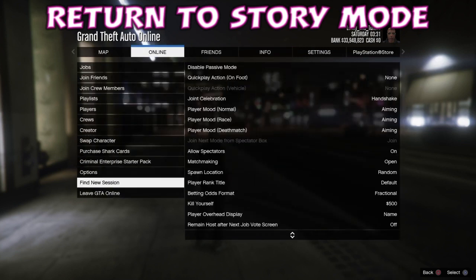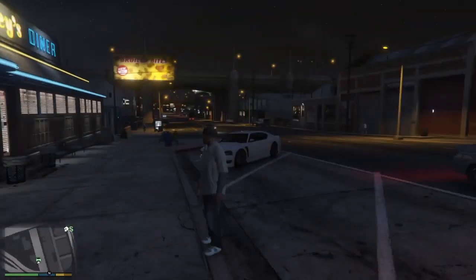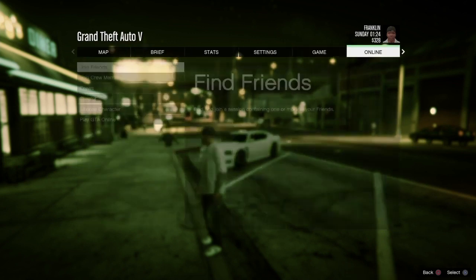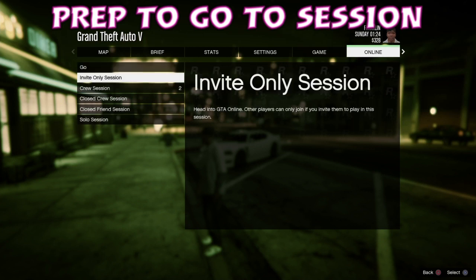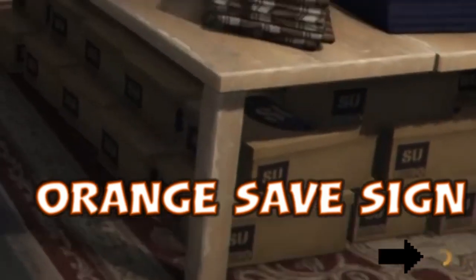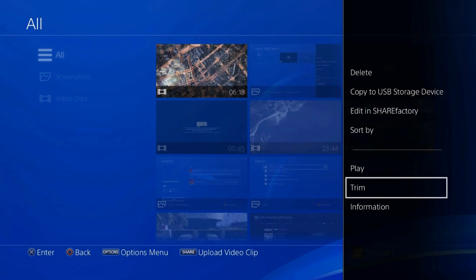So once you've saved the outfits you want to transfer, we're going to return to story mode. From there, we're going to get our suspend screen ready — which is actually in your trim option — and we're going to go into story mode, then go to online, set it to go to an invite only session, and wait on that screen. We've prepped our suspend by double-tapping our PS button to have our suspend option and hitting trim, and we're going to spam through that.